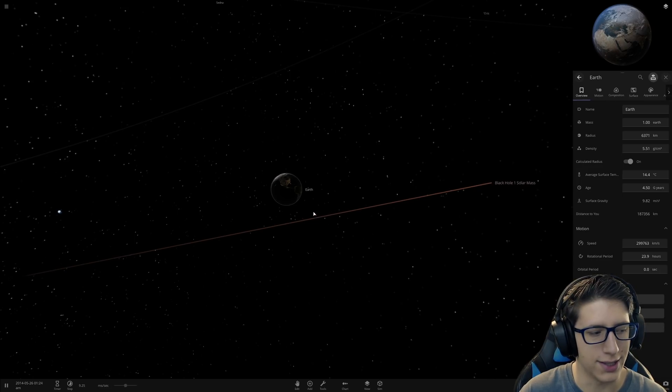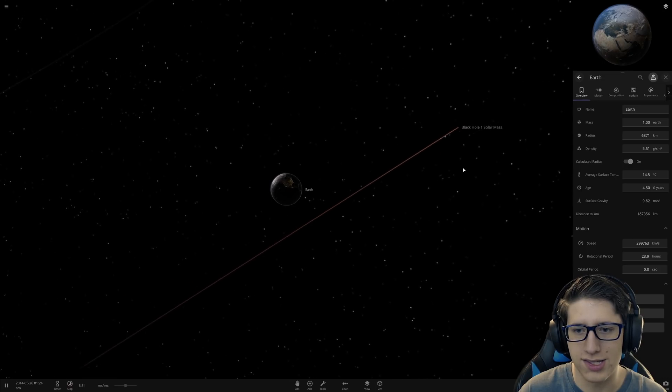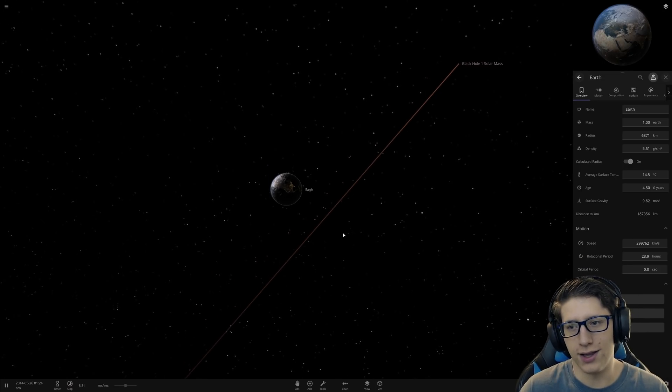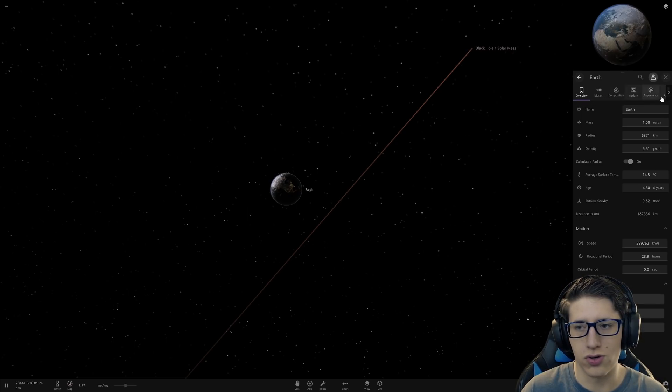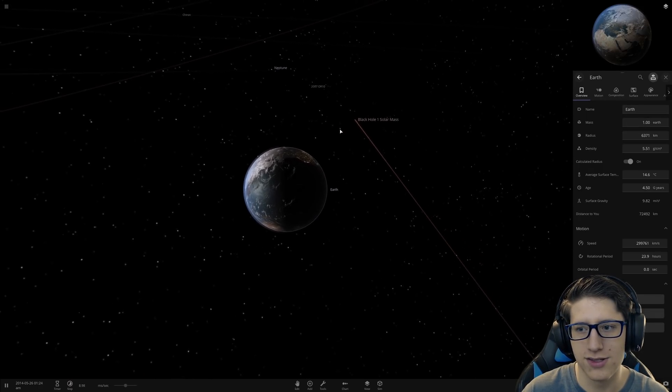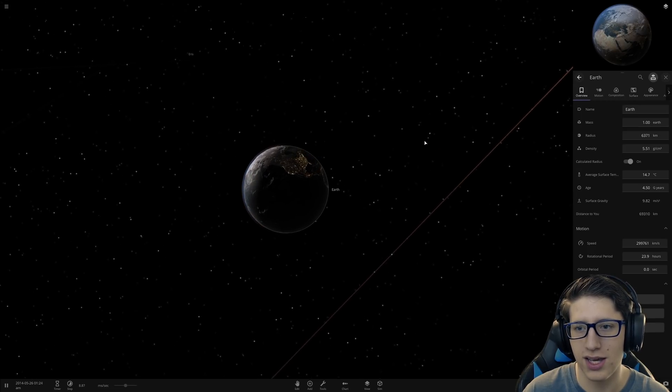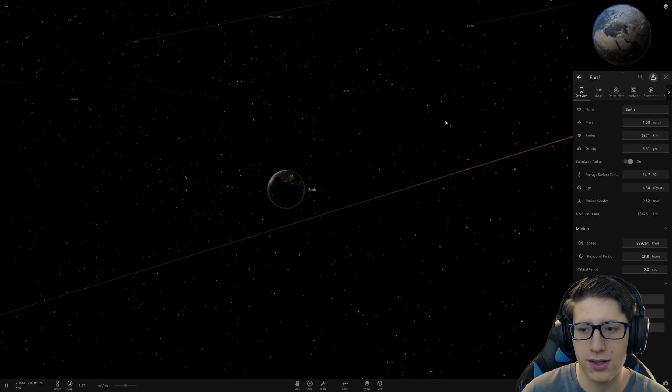You would probably feel yourself get lifted off of your feet for a second as the gravity of the black hole surpasses that of Earth's. But it would go by so quickly - it's been probably like one second. So you just go like that - that would probably be all you notice. Except for all of the structures around you also being lifted: your cars, your house might take a little bit of damage. Airplanes just start falling in the other direction temporarily. All very fun. But it's already over.